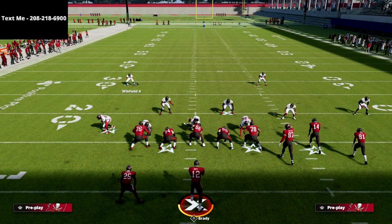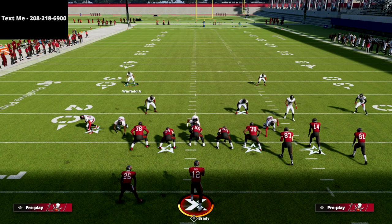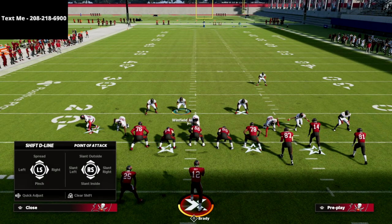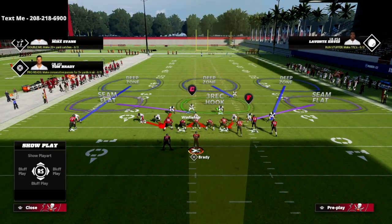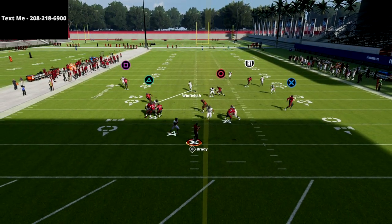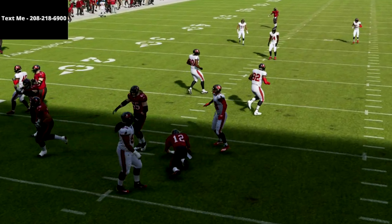I'll show you what this looks like against the gun bunch meta offense. All we're going to do is spread our line, spread our linebackers just like this, press our coverage, and then the last step is crash our defensive line down just like this. I like to user the safety.